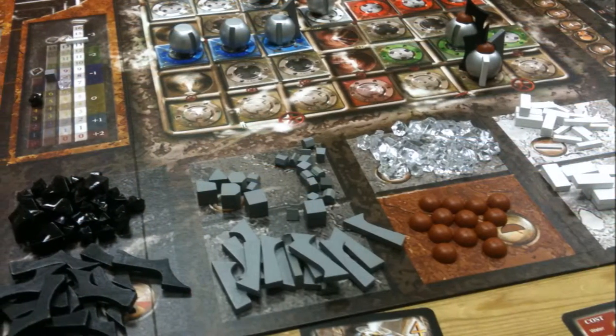Hey there, this is Mike with the Board Game Makeover. In this episode, I show you one of my favorite first edition games called Planet Steam, and how I did a little bit of a component upgrade, adding custom compartments to hold the components in this big box.